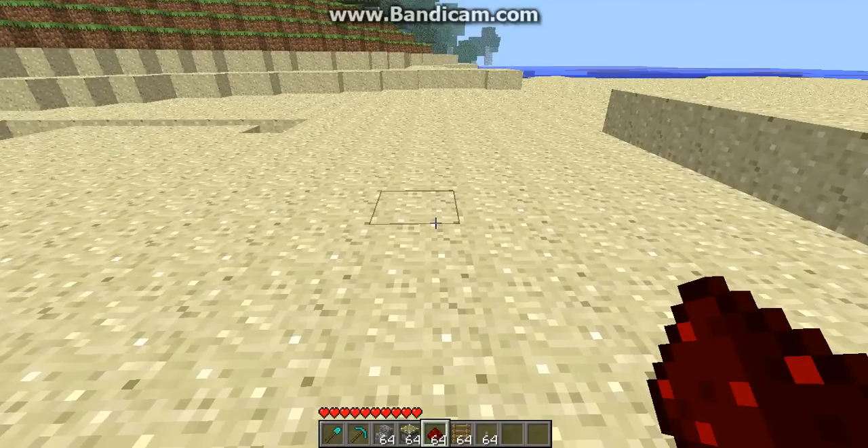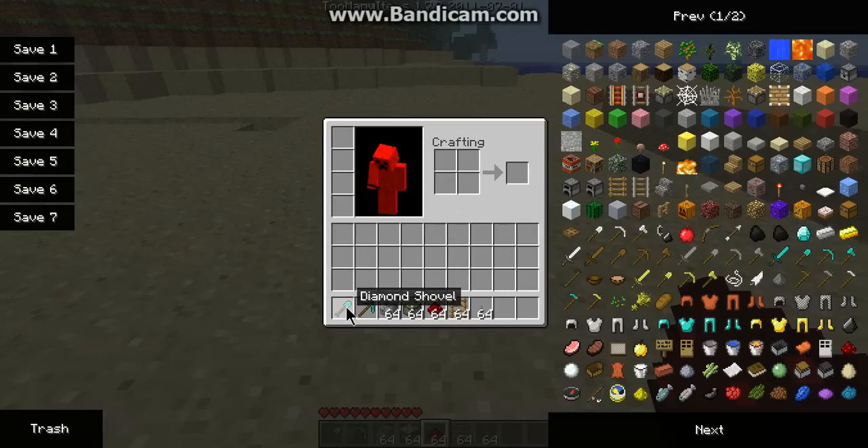Okay, here are your supplies that you will need. Tools are optional if you just wanna build faster. You need any kind of stairs — just stairs — sticky pistons, redstone, ladders, and a lever.